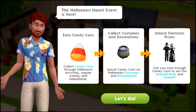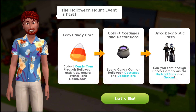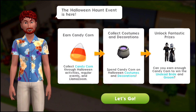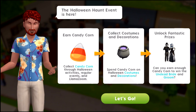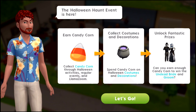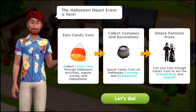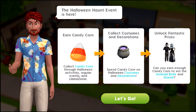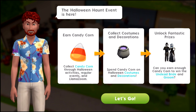The Halloween Haunt event is here - earn candy corn which helps you collect costumes and decorations. I am living for that cauldron, and with it you unlock fantastic prizes. This sounds like it's kind of similar to the Assos event where you're able to choose your prizes.